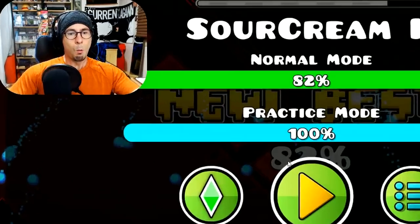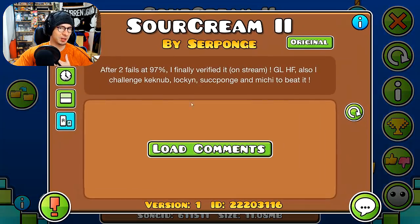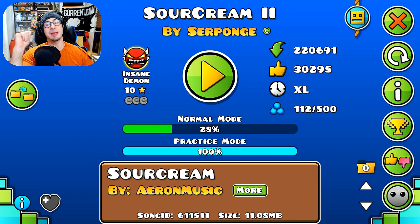Today we're gonna be doing a level called Sour Cream 2. It's by Serponge — it's a mega collab, by Serponge and a lot of other people. It's a really fun level. I really like the gameplay on it.